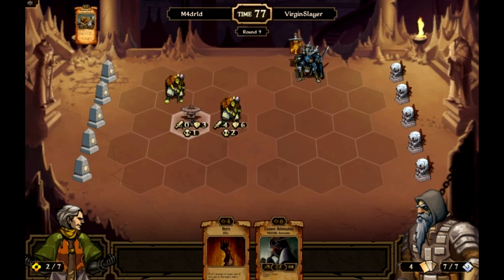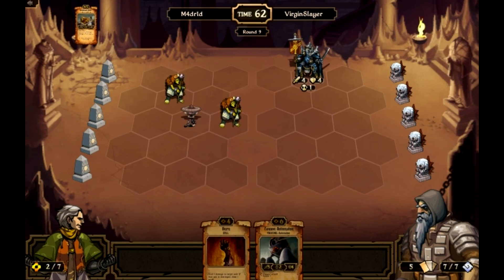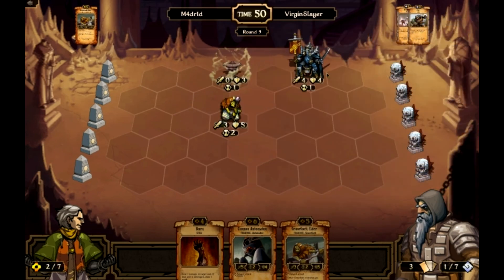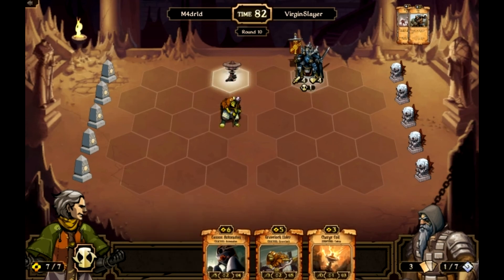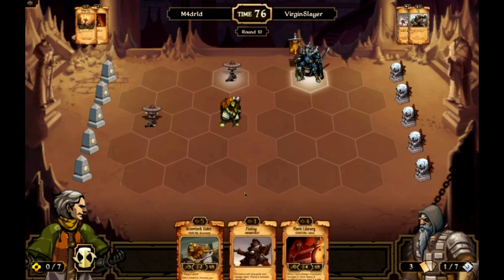I have a burn for next turn if I really need to use it. Sacrifice for scrolls — see if he has another pushback. Just buying time for late game, I think is what he is doing. He does another pushback. He flips — that flip is not going to help you. I'm going to burn this guy, put a charge coil out here, draw two, and end turn.